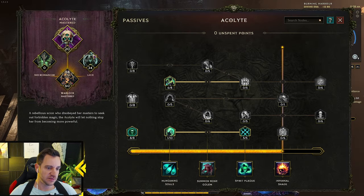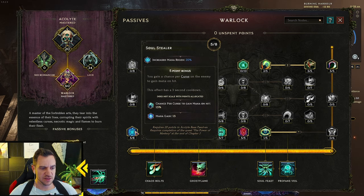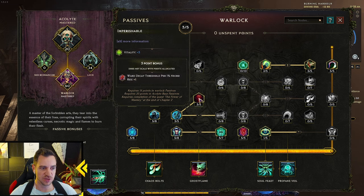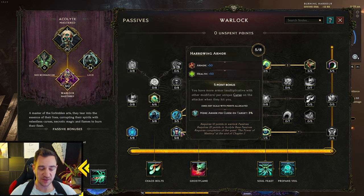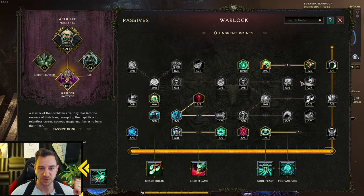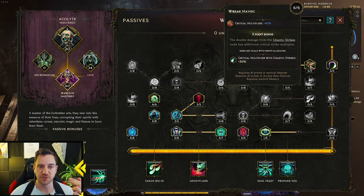The Acolyte passives are pretty much always the same — vitality gives more health, ward retention, and intelligence, since intelligence scales your damage. Very simple: we go with intelligence and spell damage for curses, which is awesome. Ward decay threshold, vitality, and ward decay threshold per one percent necrotic resistance — since we have a ton of necrotic resistance, this also gives us way more ward, so you need this. Three points is enough for the three-point bonus. The Warlock tree is mostly around health and intelligence; we skip most of it and only take critical strike multiplier.